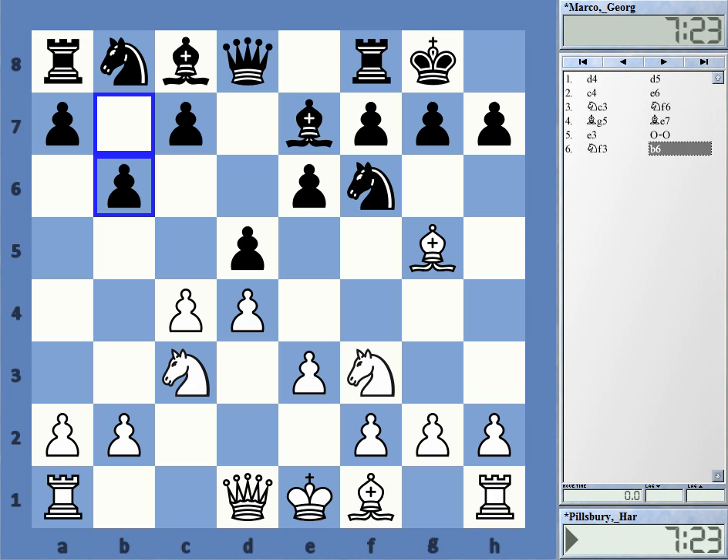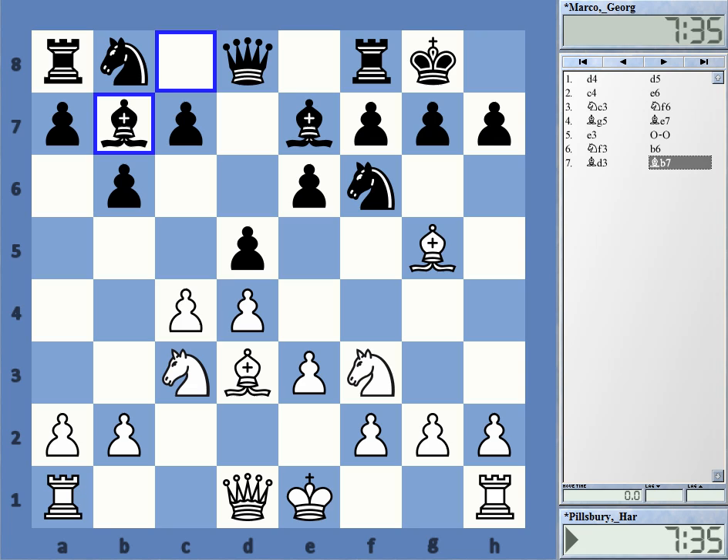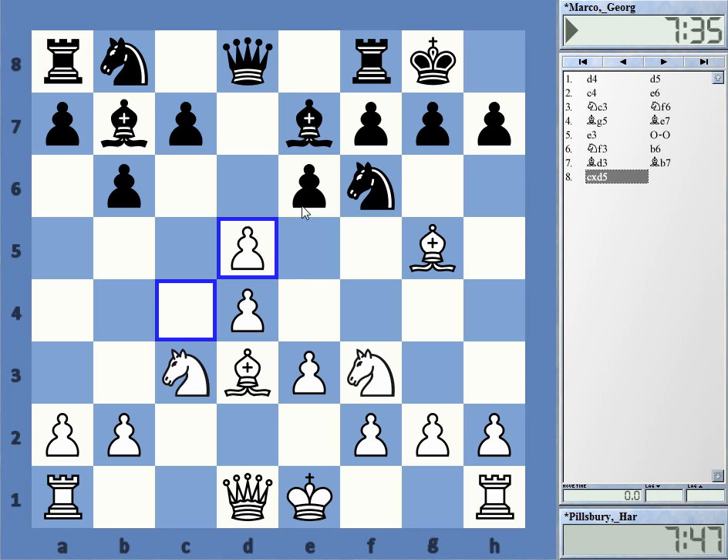Marco played b6 immediately — he didn't appreciate that h6 might be a useful move. Pillsbury went Bishop d3, Bishop to b7, and now White traded on d5. Note that White traded only on d5 in a situation where the bishop is already on b7 — quite often it can be an idea to wait for exactly this moment.